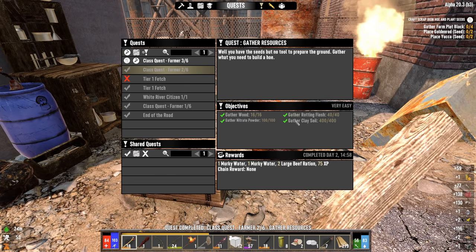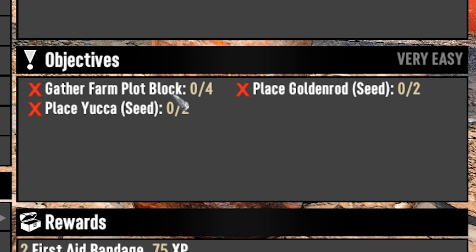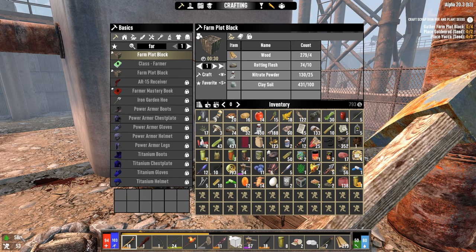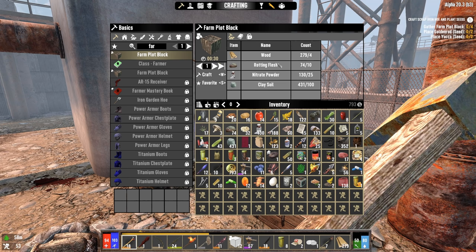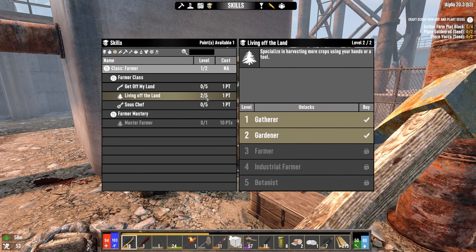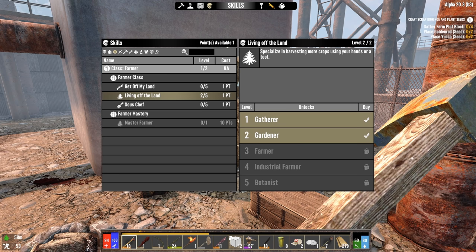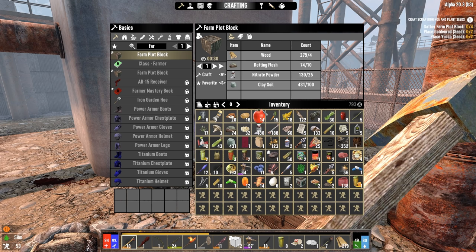We should have just completed that quest because I dug up some more soil and had some more nitrate powder. So now what we have to do is craft farm plot blocks and then plant our seeds. Because I had my near-death experience debuff, I've been sitting here for like literally 10 real-time minutes trying to figure out what the hell is going on. It wasn't allowing me to craft the farm plot blocks - it said it was locked. All of my skills were red - my farmer was zero and my living off the land was zero. But then I just waited and now it seems to be good.